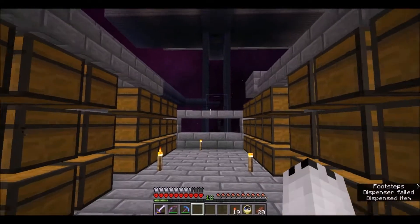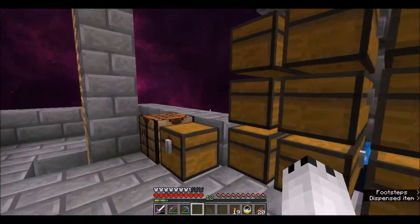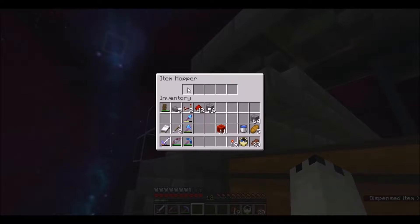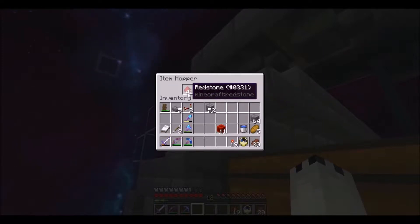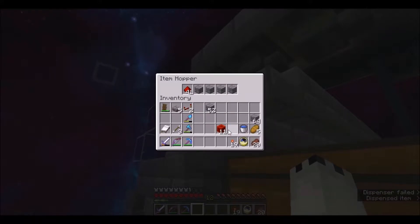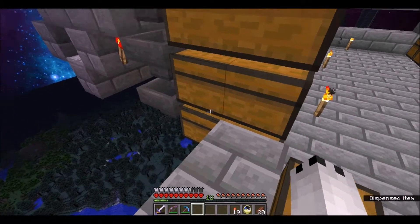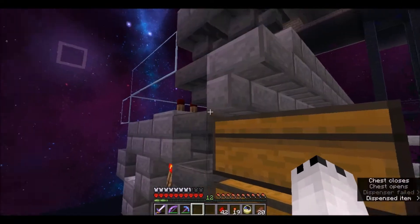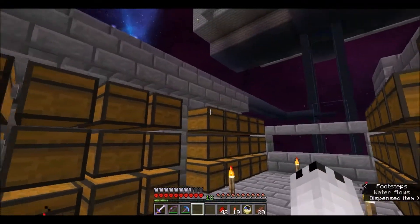So there should be one final step left with this process — these hoppers right here. We need to put in a filter. So essentially we've just created a filter here. This basically says only stone bricks and redstone can get through. However, there's no way stone bricks should be able to pass through this system, so only redstone can come through and go into these chests associated with this. But we need to create a filter, and in order to make a filter we need to have enough materials for each one that we want to have a filter.